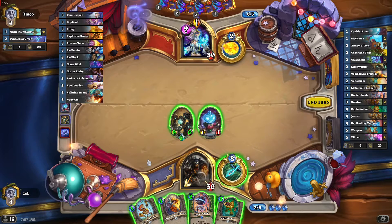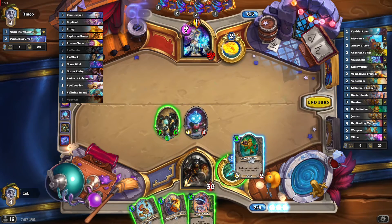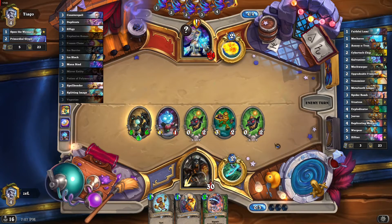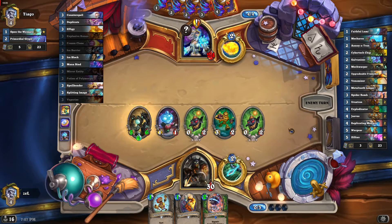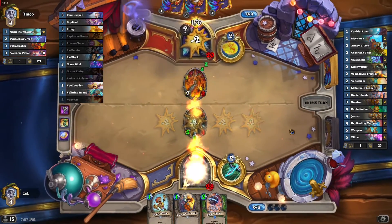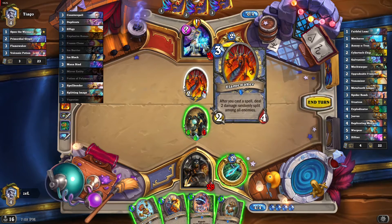Here comes a secret from the opponent. Let's attack to see what kind of secret that is — don't know yet. Let's play Explodinator and go face. We have a nice way to discount now — we just need our card draw cards like Cybertech Chip, Ursatron, and Jeeves. Oh, this is Flamewaker stuff. Here comes Jeeves — I'm very glad to see Jeeves here.